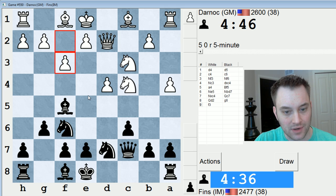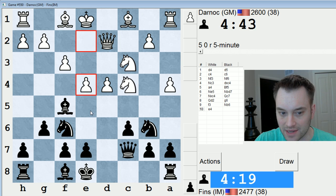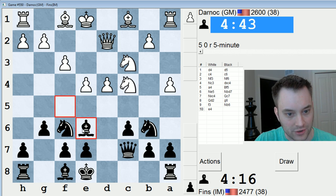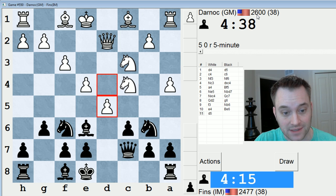Is e5 the move now? I don't think so. I'm trying to remember at least a little bit, but I can't remember. I'm just going to play something solid and try to challenge this knight on c4. I was thinking about e5 — I seem to remember e5 as a move you want to try to play in this line, but it wasn't connecting with me. And this guy's 2600 and a very fast and good player, so I gotta be practical.